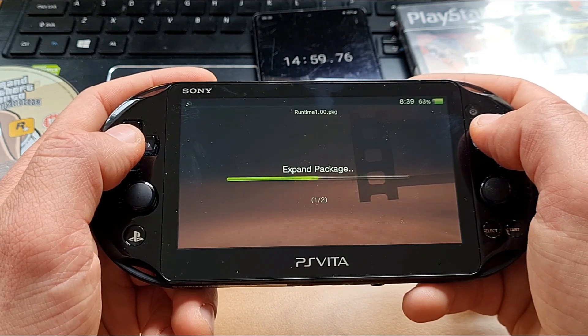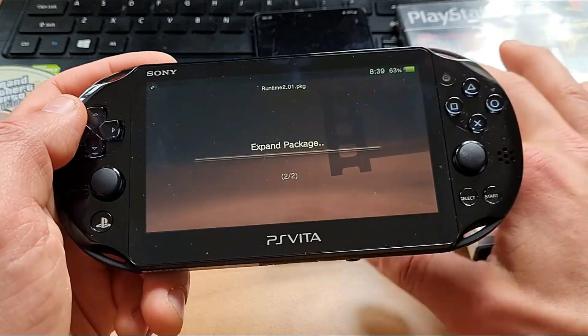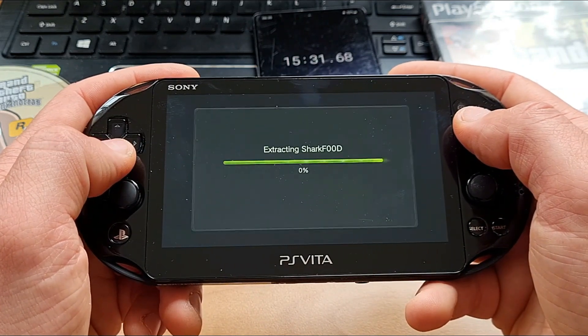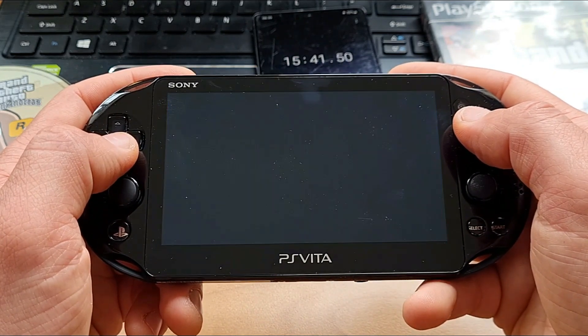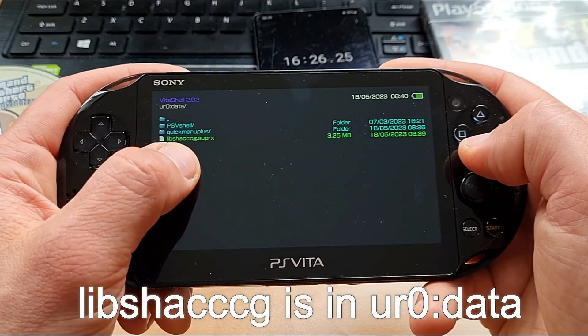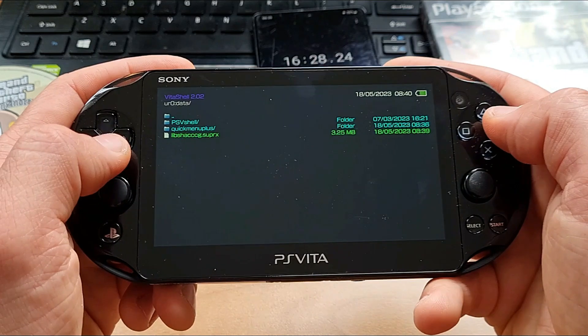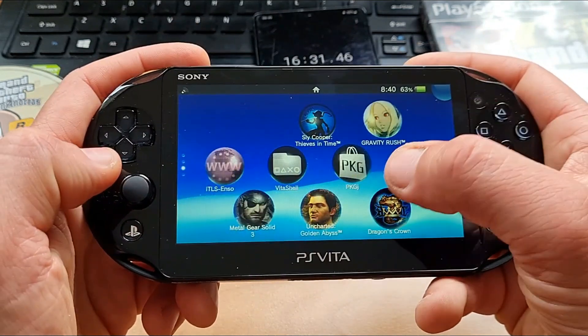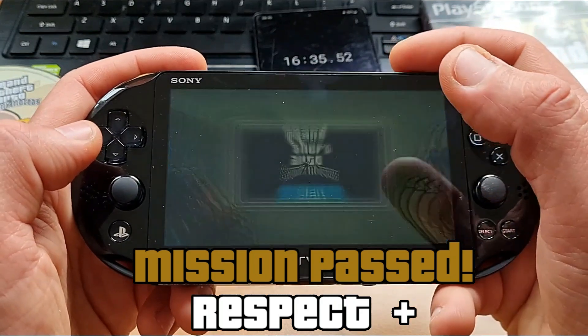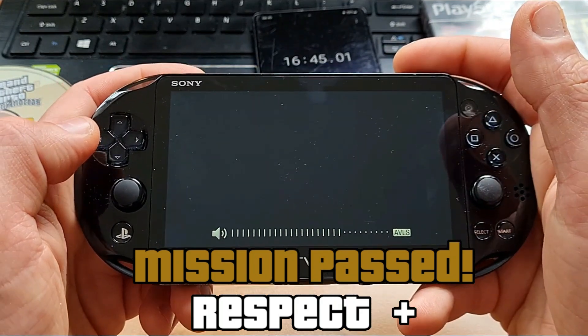Reboot. Run SharkBrid to check if the Shader Compiler procedure was successful. I'm going into the ur0/data folder — the plugin needs to be there, and it is. So we can proceed to finally launching Grand Theft Auto San Andreas. I'm happy to announce that we did it — mission is successful! Time on the clock: 16 minutes 47 seconds.